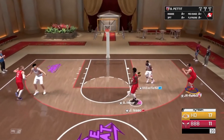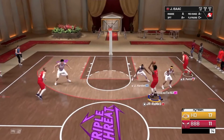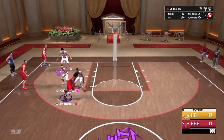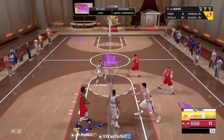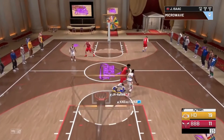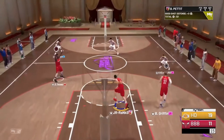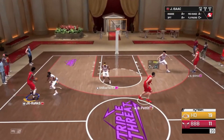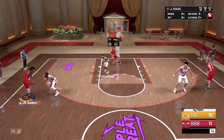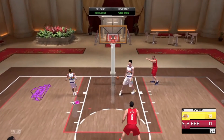I want to get a three off but he's not really letting me. I want to do a step back — he's all over it. Can we get some separation for a three pointer? We're just going to go to the rack. I want to get a screen and just come off the screen and shoot the three — that's all I want to do. Run to the three right there — green light!